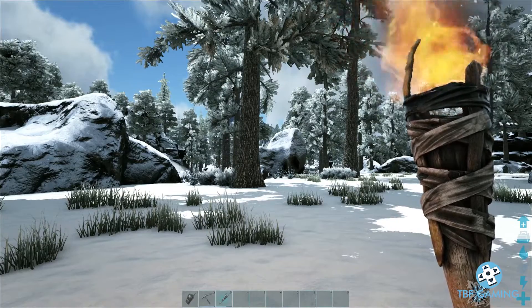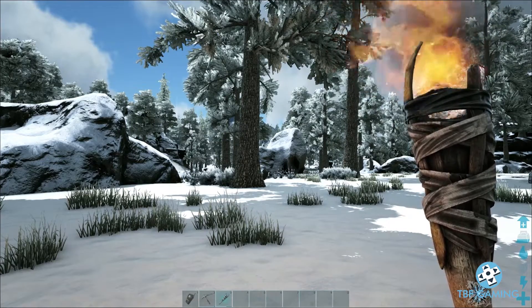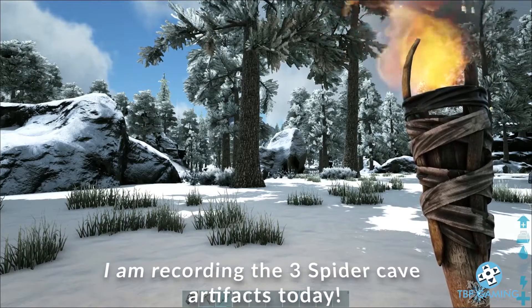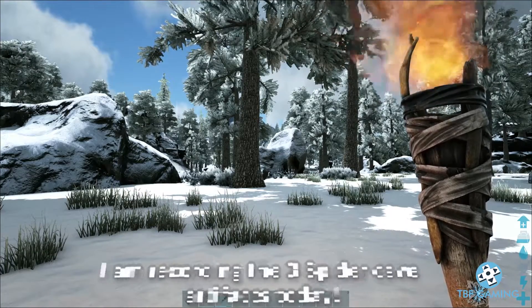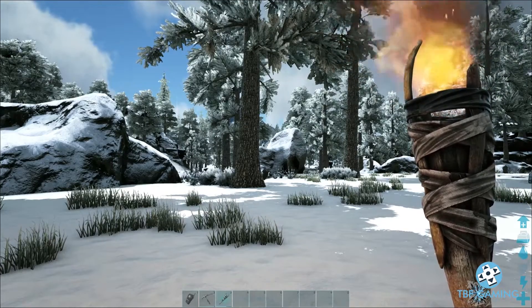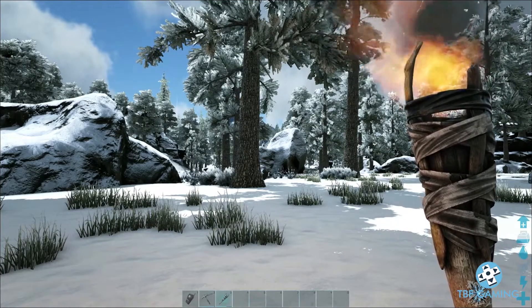We've already showed you the swamp region artifacts — there are two over there. We showed you two down in the spider cave. Someone told me there's a third, but I've not heard of that, so if you guys do know, let me know down in the comments. If you guys like this little clip, make sure you hit that like button, subscribe if you're new, leave a comment down below. Let me know if you've got any more ideas for cool videos that we should do.